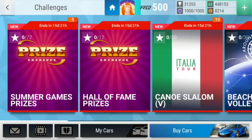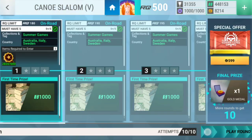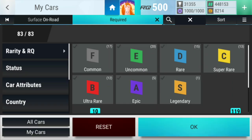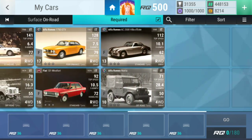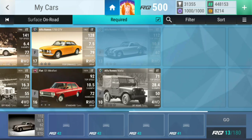Hello and welcome, guys, to a new episode on Top Drives Fanatic. Today we're going to do Challenge number five of the Summer Games challenges — it's called Canoe Slalom. We'll get into it with Australia, Italy, and Sweden — those are the cars we can use, fully upgraded.